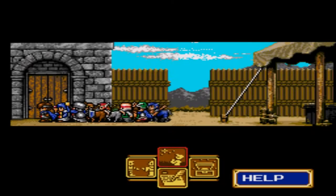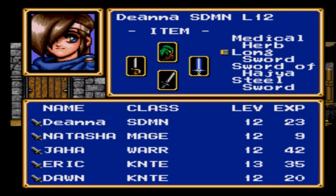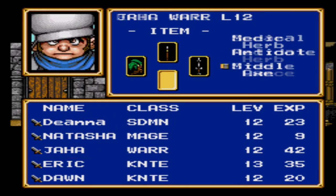This playthrough is rated E10+. Let's take care of that stuff we got in the last episode, which is finally equipping that steel sword. I forgot to show the power difference - yeah, about four points. Nice. You're already pretty powerful, Dina.